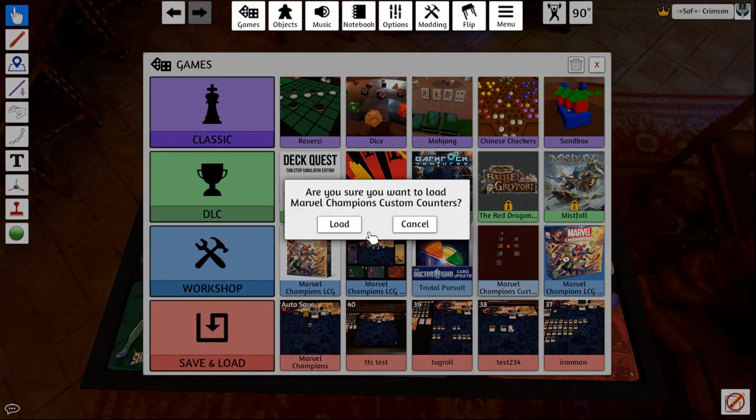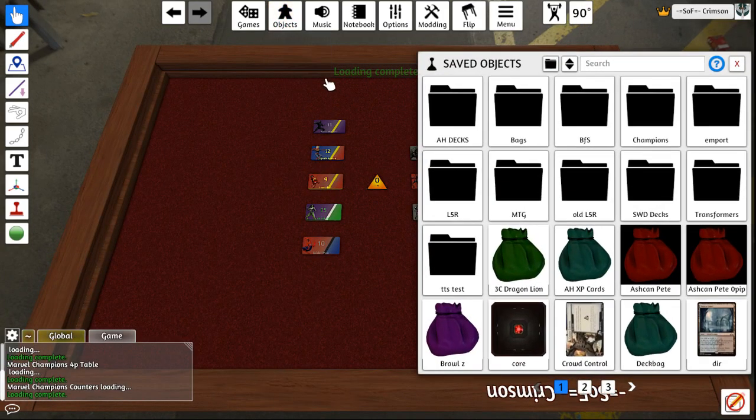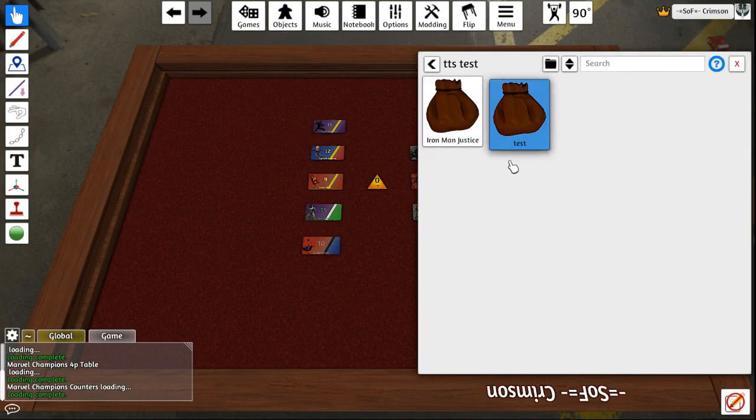Let's go to another mod. Save Objects. There's the cards.